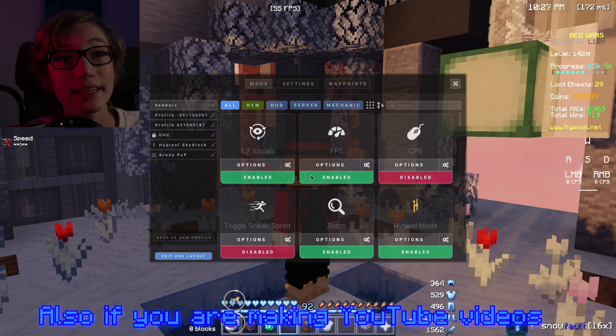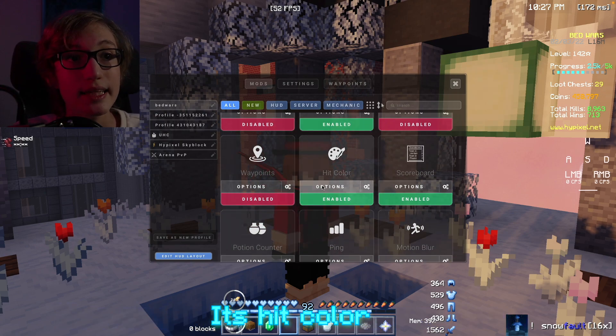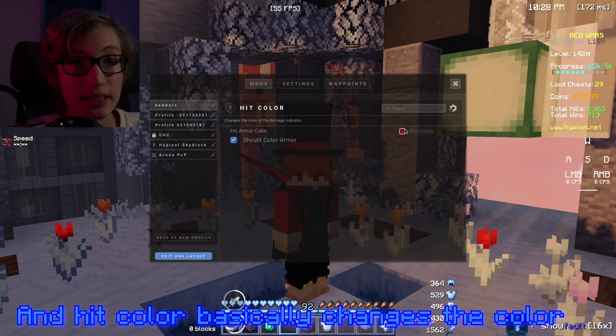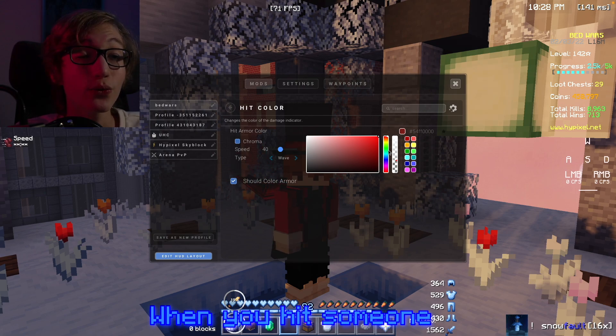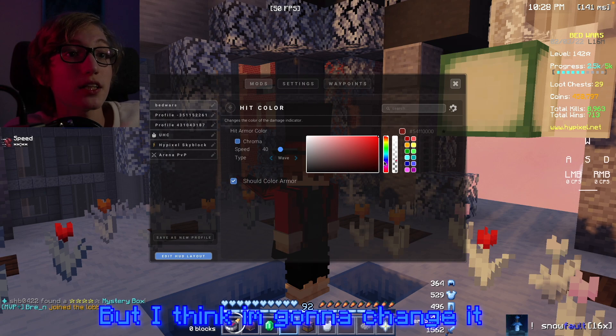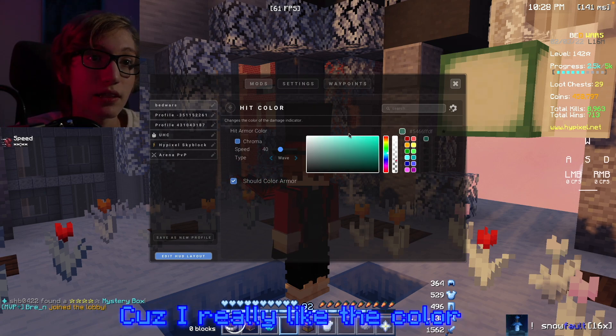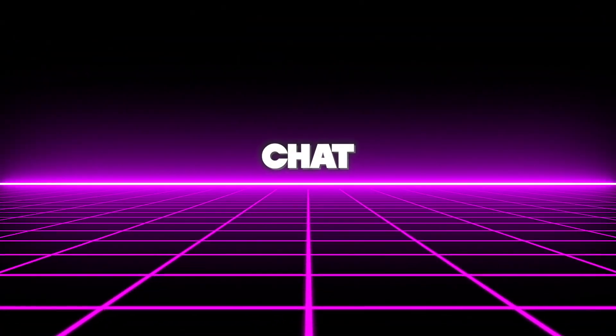Also, if you're making YouTube videos this one is gonna be awesome for you - it's hit color. Hit color basically changes the color when you hit someone. For example I have it set to red, but I think I'm gonna change it and put it to cyan or something because I really like that color.